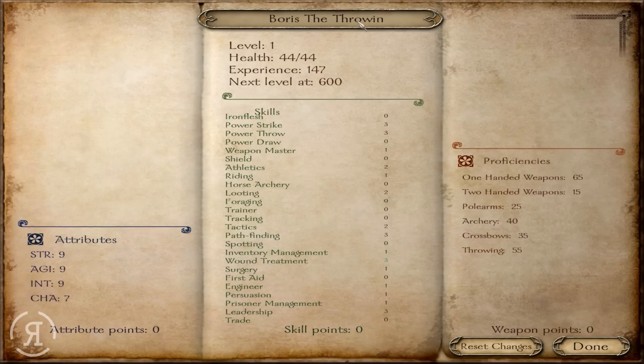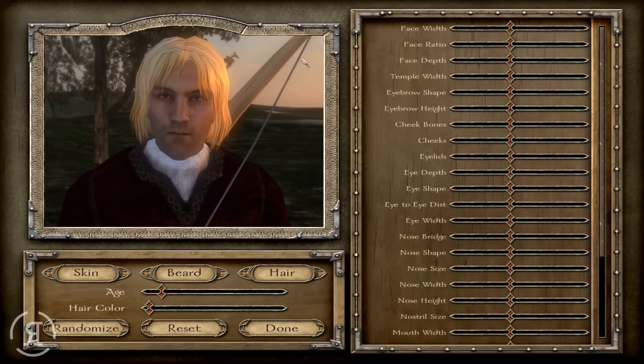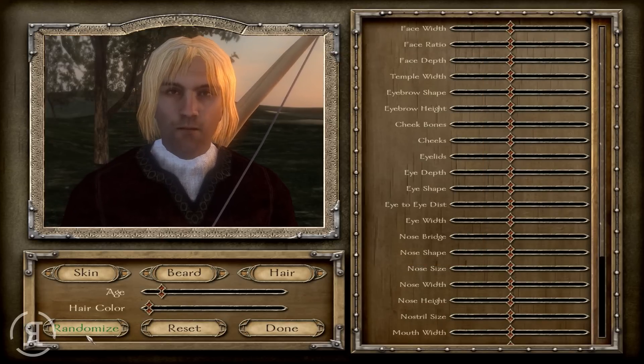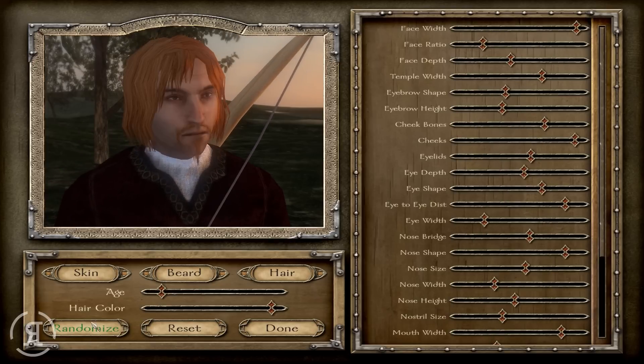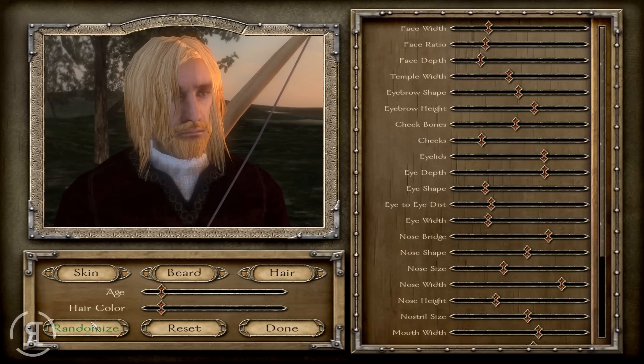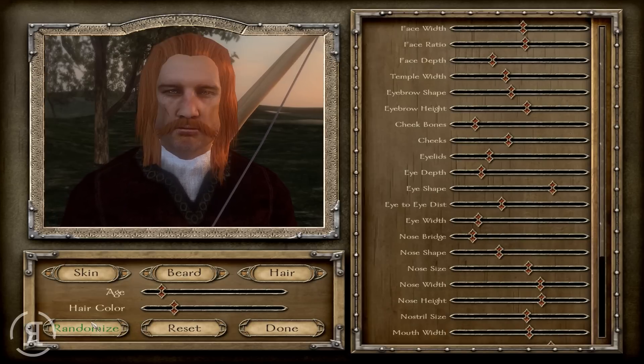Boris the Throwing Master! That name has actually just given us literally 1000 more throwing weapon proficiency, because naming yourself the throwing master sets some pretty high expectations. We're going to continue — we have the Floris character creation which is excellent. Let's randomize a little bit and see what Boris the Throwing Master looks like.